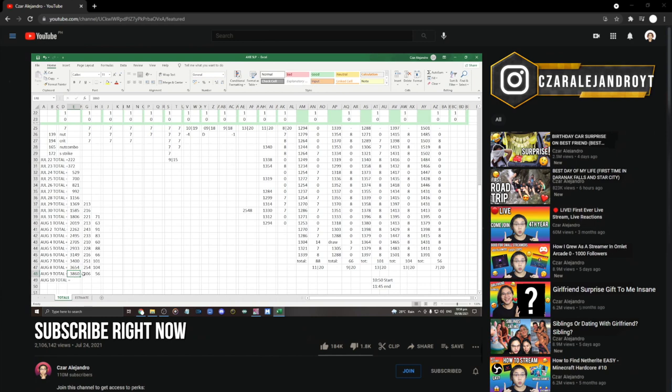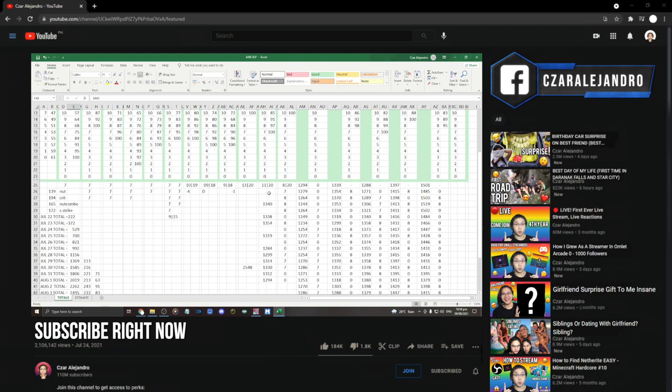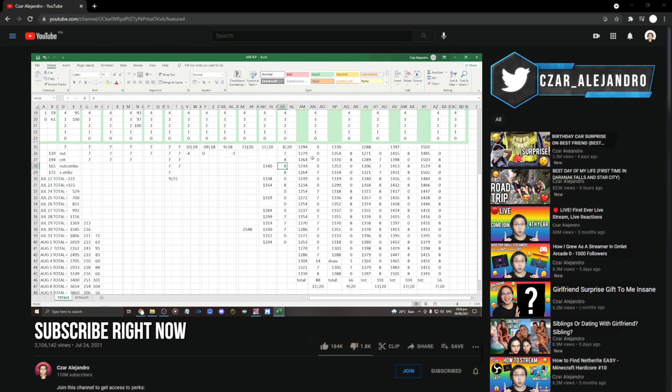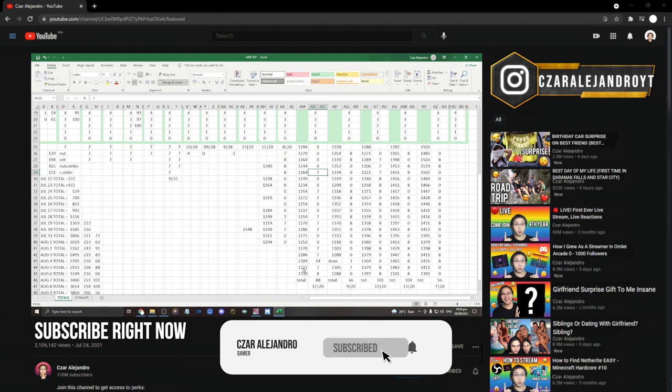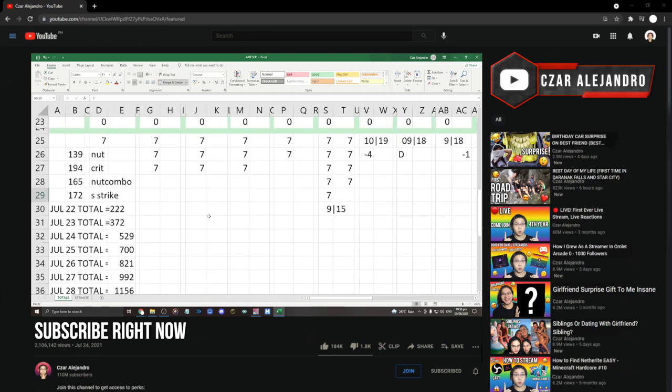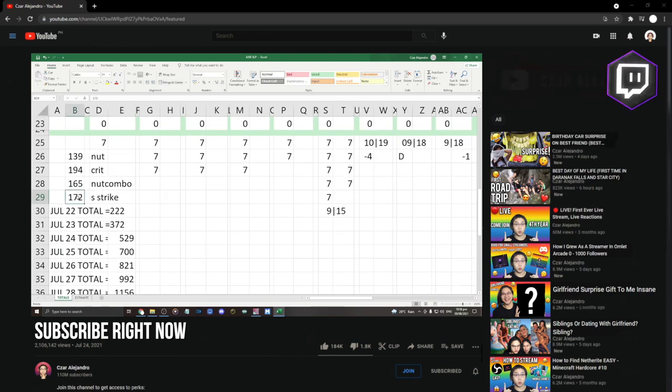As of recording August 9th, my total is 3,860 SLP, averaging around 8 wins per day — I did 11 wins at one point. At rank 1300 you used to earn 8 SLP but now it's different and it increases. You win some, you lose some — sometimes you get a win streak, sometimes a losing streak. My worst day was 7 wins out of 13 matches.